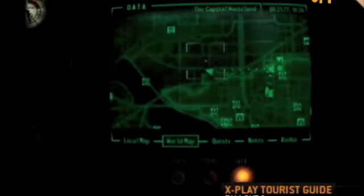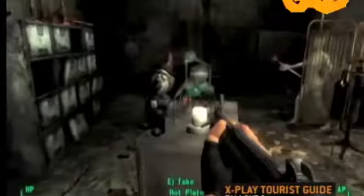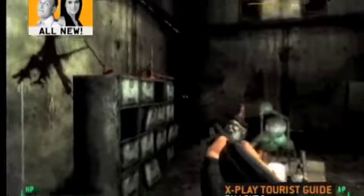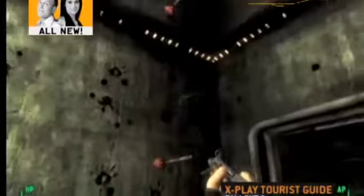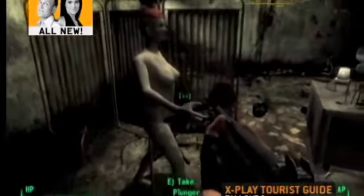Next up, you absolutely must visit the plunger room. It's not marked on your map, so you'll have to start from Friendship Heights and travel west. Head under a broken overpass to find a door marked SHELTER. Step inside to be greeted by this creature. Keep going and you'll reach a white room filled with blood and plungers. Yep, it's weird. So why are we recommending it? Because we here at X-Play are extremely morbid.